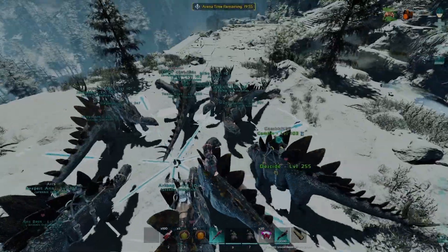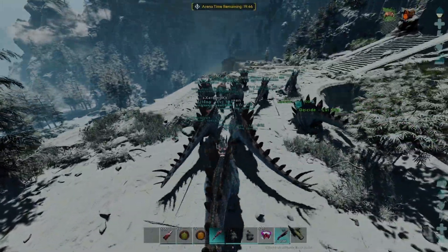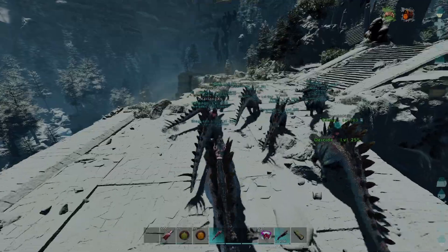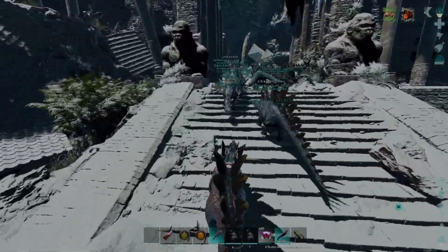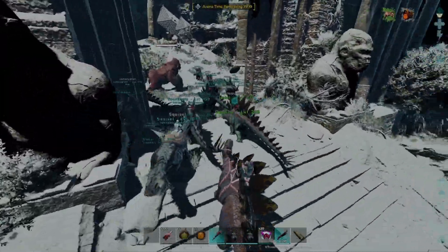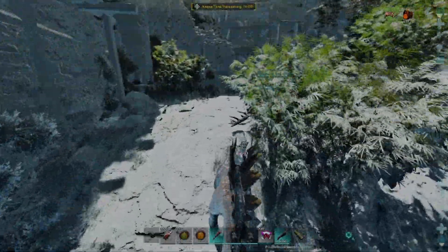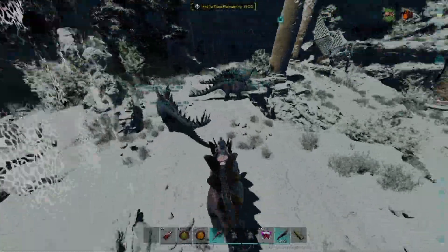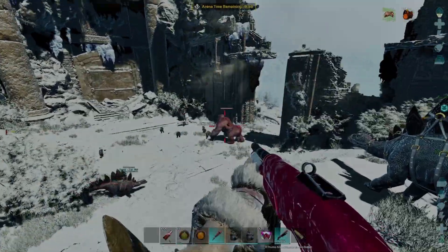We do this fight the same way we did Gamma. You will see one person riding a Theric — not for a specific reason, but just to have a mount to walk up to the cliff. For Alpha, we have a mating pair of Stegos tanking the boss and the rest walks up onto the cliff. As soon as we teleport in, the mating pair takes aggro off the boss. The rest walks up on the cliff, we start shotgunning the boss, and that's basically it.